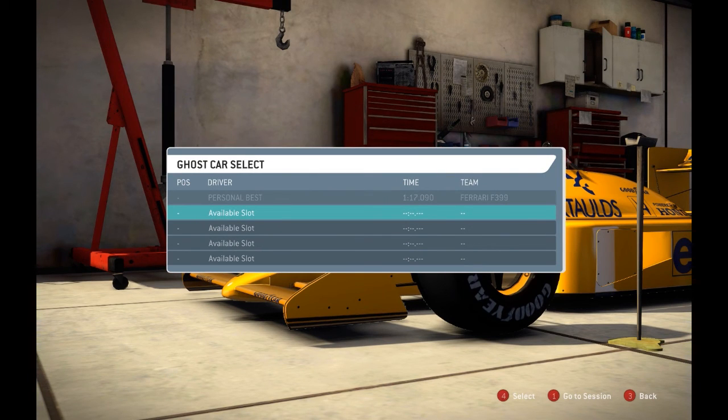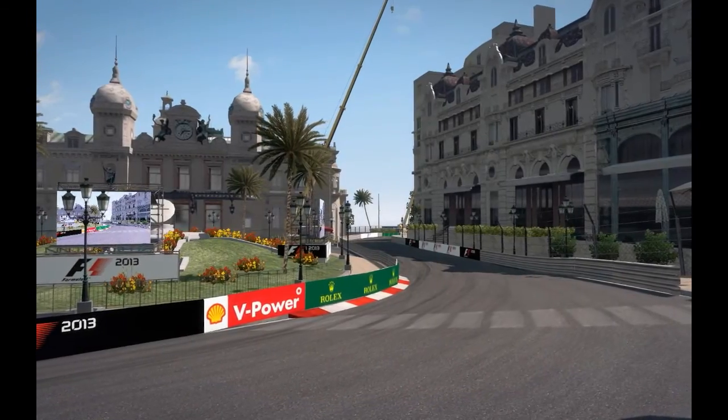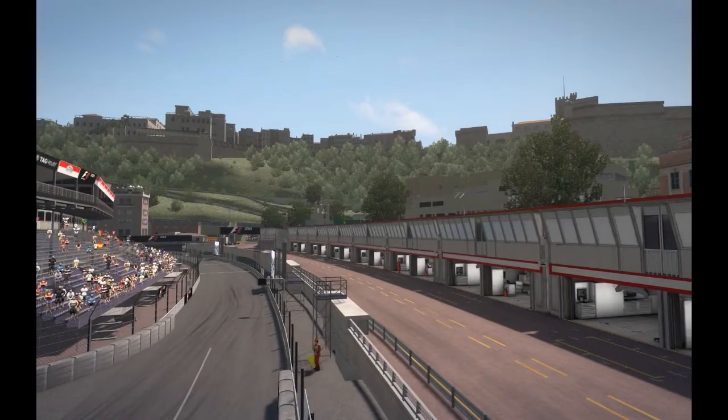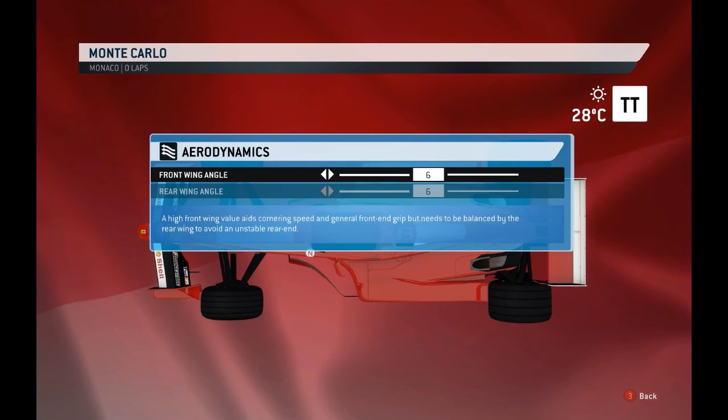TrackIR itself has been out for quite a long time, there's been a number of iterations of it over the years, but it's basically a motion sensor that tracks head movement and it's a very very nifty and very cool piece of kit. It comes with a little sensor that sits on top of the monitor, which is an infrared sensor that picks up head movement from a second sensor that sits either on top of a baseball cap or you can get a little clip that attaches to the side of the headset.